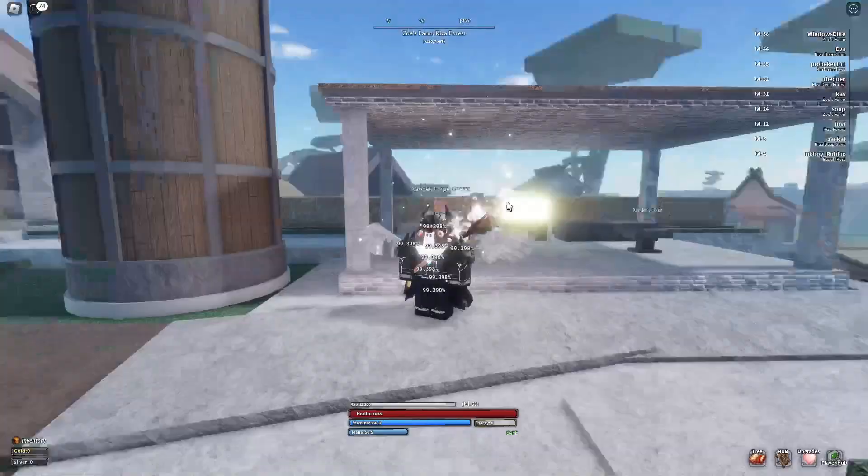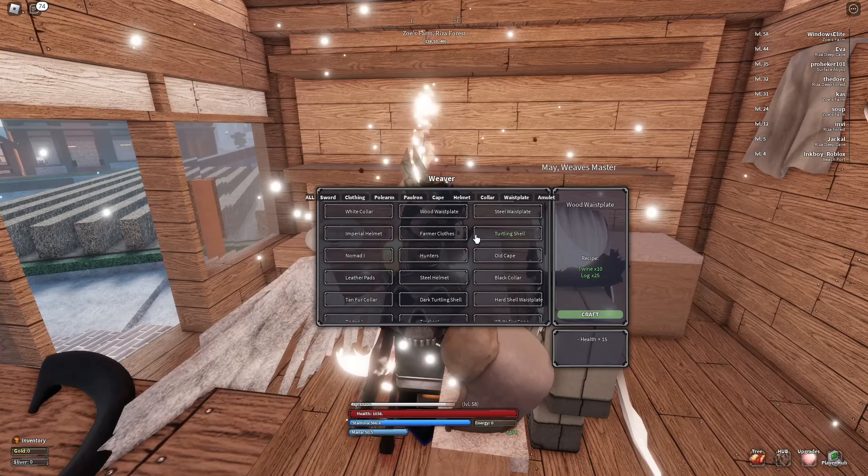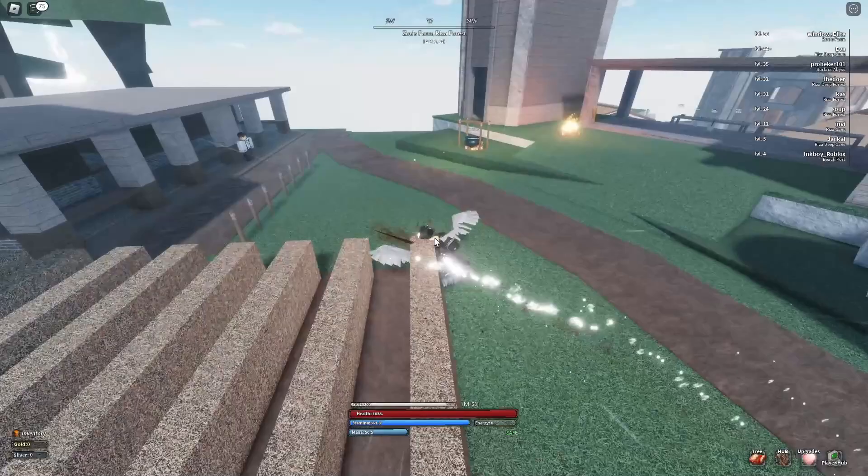If you climb up this ramp, this is Xander's forge where you can repair your gear. Click E to see your armor — mine is at 99.3 percent. There's also the weaves master where you can craft armor and equipment like turtle shell, alt cave gear, and the rex slayer helmet, though that one is very expensive.